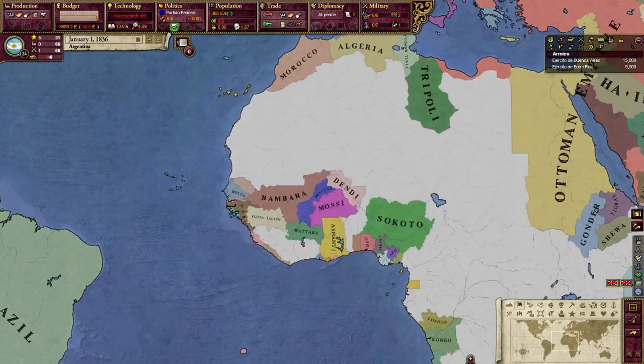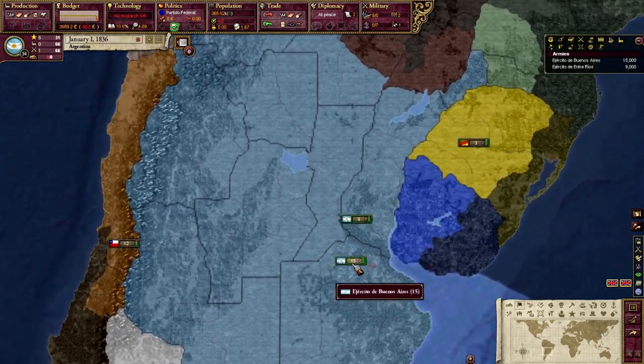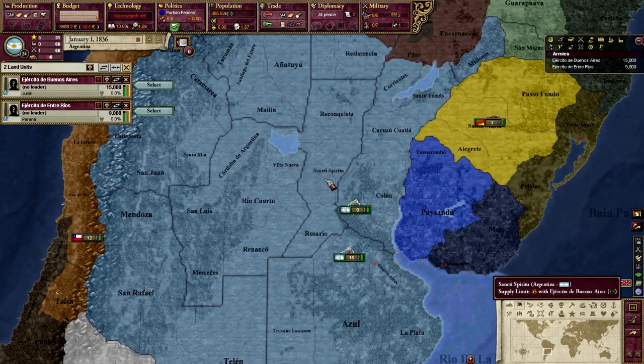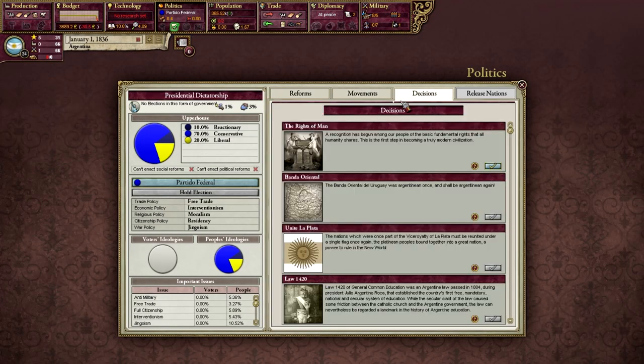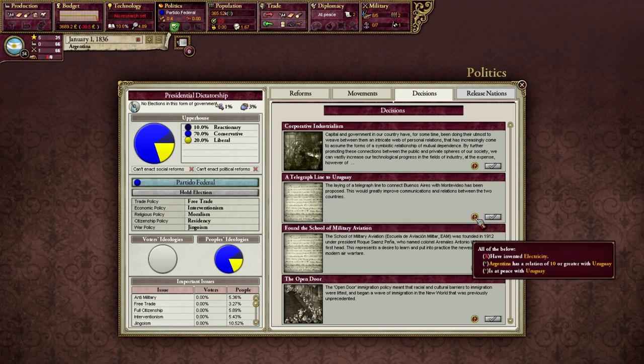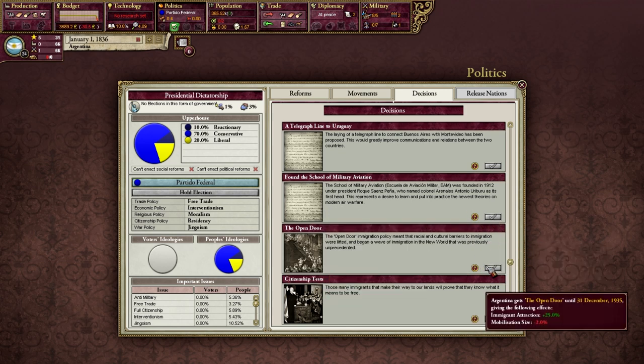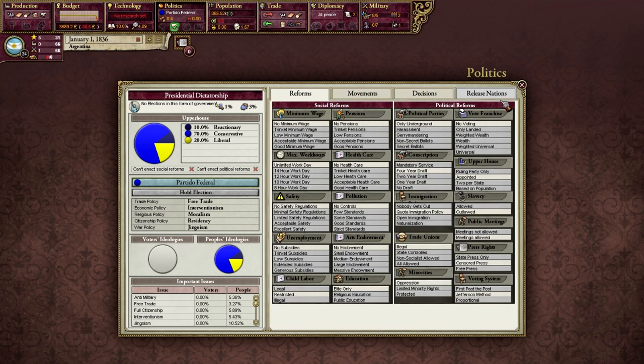They don't usually get that many events, and they aren't really that interesting in Victoria 2 vanilla, but in this game they are really interesting to play as, because you have all these new events. Let me show you all these new events that you can do - the telegraphed line to Ongi, the formation of the school of the military, the open door policy. There's a lot more you can do in this.